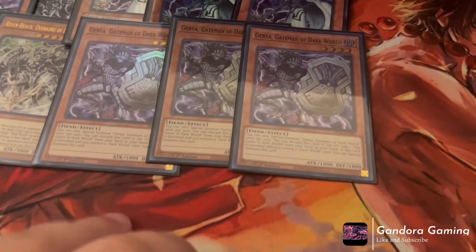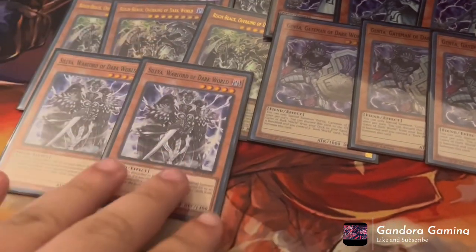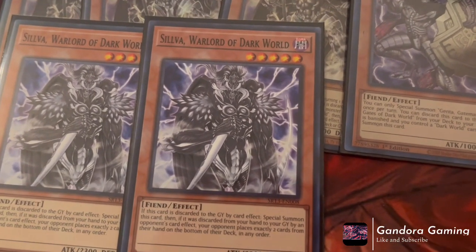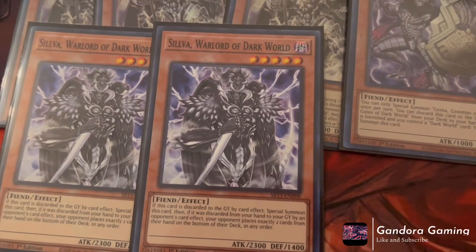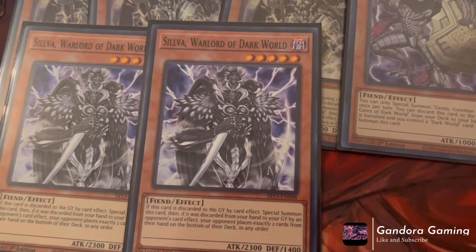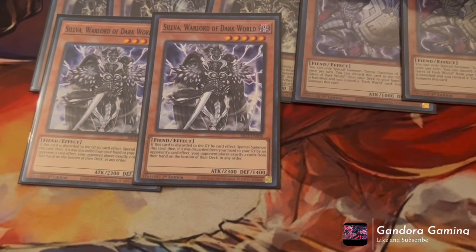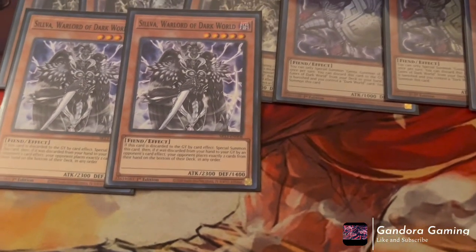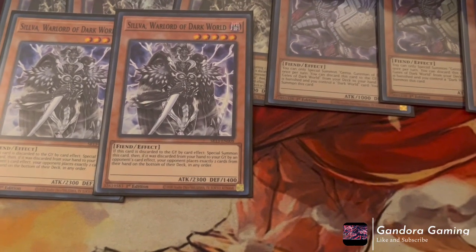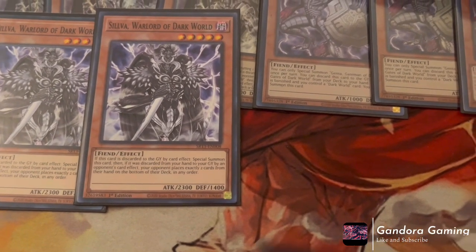Now for the two-of monsters: we're playing two copies of Silva, Dark Lord. Silva used to be considered a bad card but is now essential. If discarded to the graveyard by a card effect, he special summons himself. If discarded by your opponent's card effect, your opponent places exactly two cards from their hand on the bottom of their deck. Basically, he rips two cards from your opponent's hand — and with the new cards, we can force that to happen.